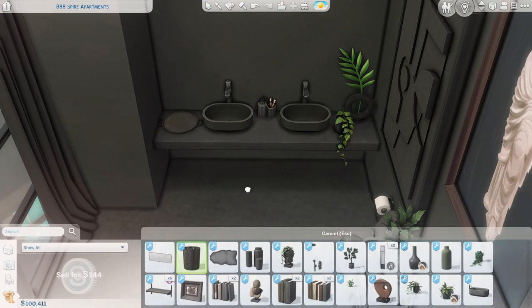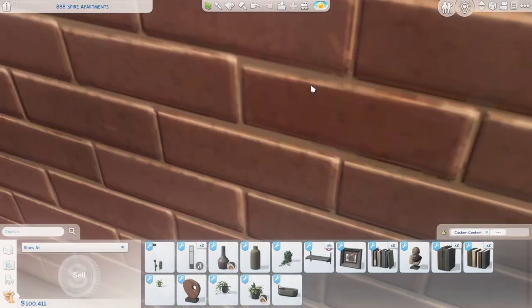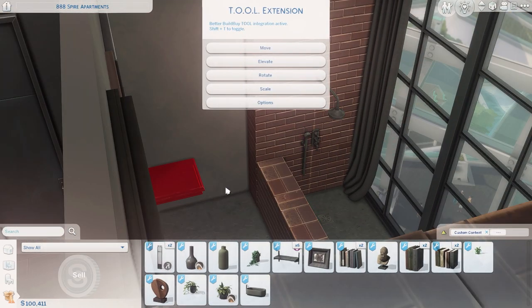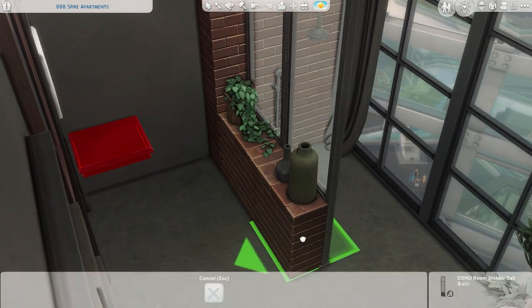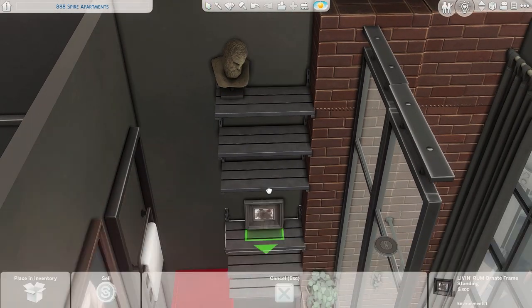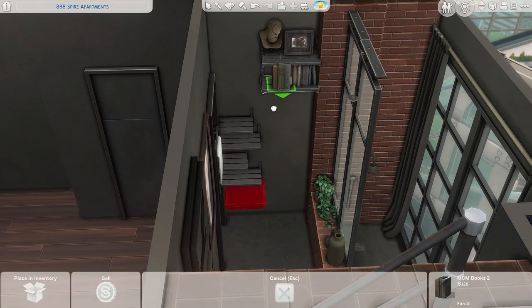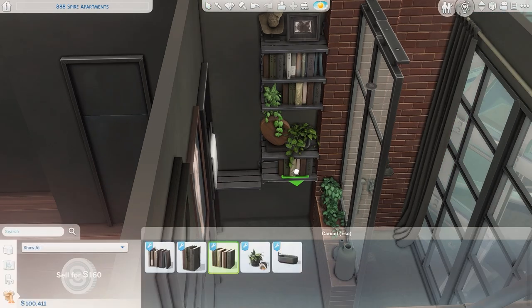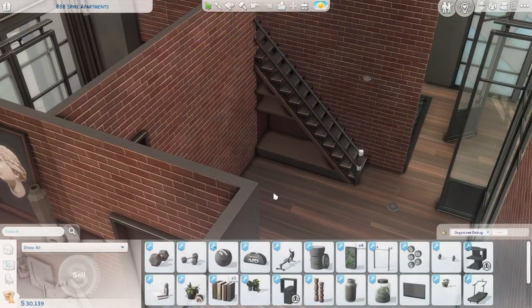This is the downstairs bathroom and it's my favorite one. I really like how I did the shower — it kind of reminds me of a locker room or something. It just looks really unique and I feel like it perfectly fits the style of this build. Sometimes I just come up with these ideas off the top of my head and I don't know where they came from, because I've never seen a bathroom anything like this in real life, but I think it's pretty cool.